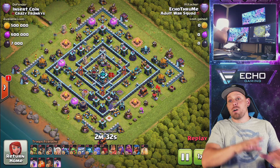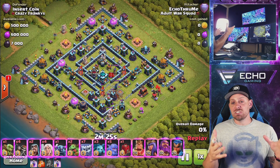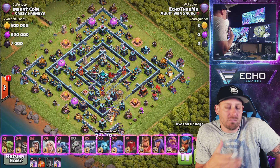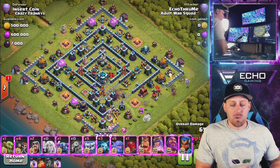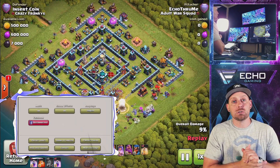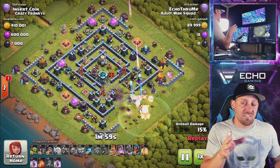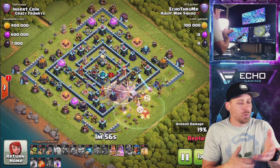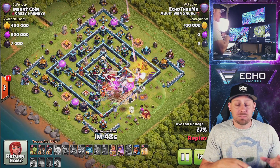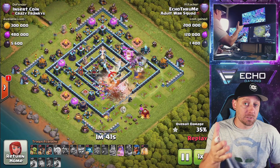There are two things I want to talk about before I get out of here, while I'm showing you a nice triple I had in Legends League using my Yeti Smash strategy. First: when you buy gems, your Gold Pass, or anything inside the game, please consider using code Echo. Supercell takes a very small percentage of your purchase and sends it to me, which keeps me full time on YouTube. YouTube is not in the best place right now, which makes it difficult for creators like myself trying to stay full time. So when you use code Echo, it definitely helps me — thank you guys very much.